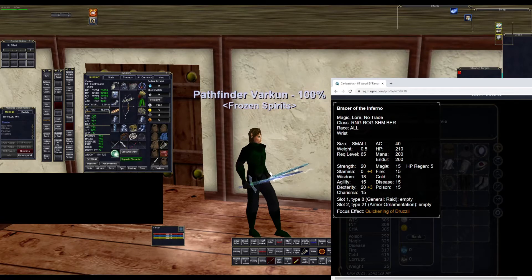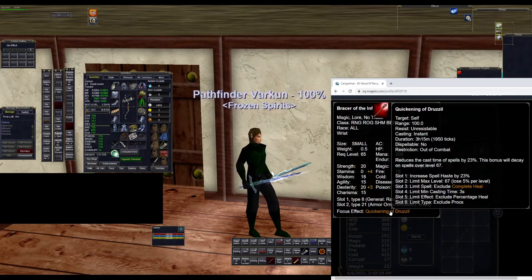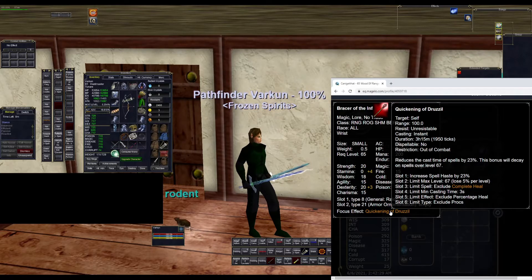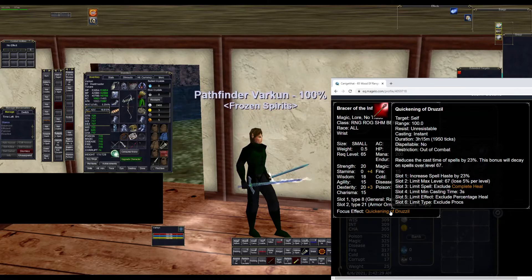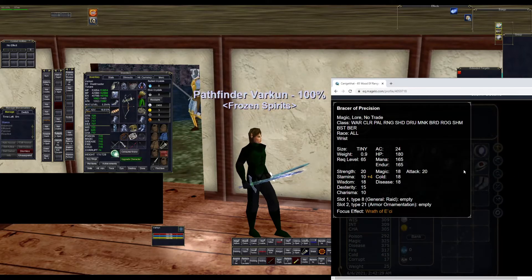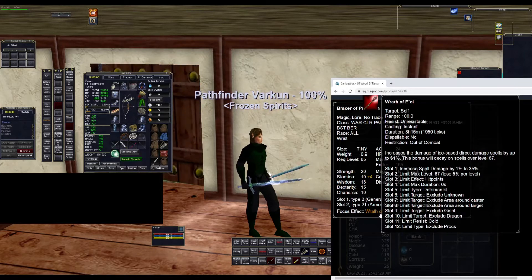For bracer number one, we have Bracer of the Inferno. This gives you four heroic stamina and three heroic dex. It also has Quickening of Drizzle, which increases your spell haste by 23%. This only works on spells that take longer than three seconds to cast, so keep that in mind. For bracer number two, we have Bracer of Precision. This gives four heroic stamina, 20 attack, and also has an ice direct damage mod that increases your ice spells by up to 35%.